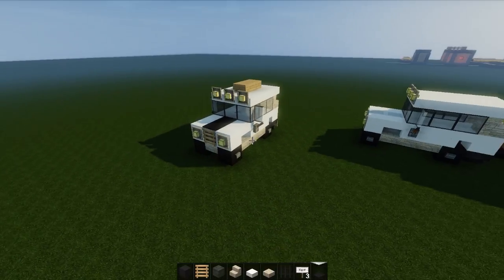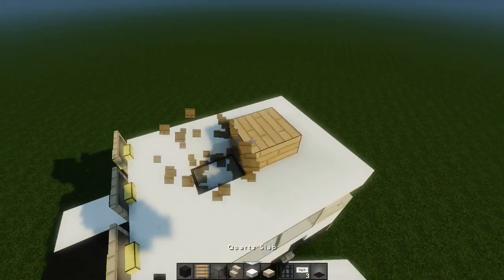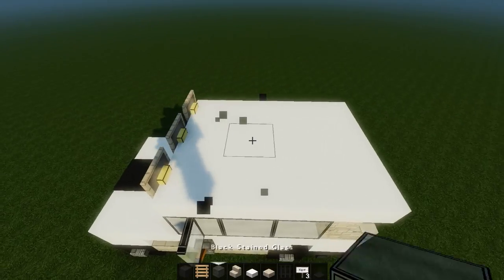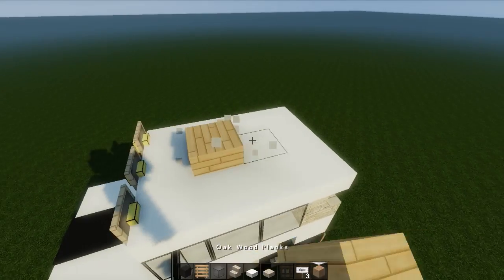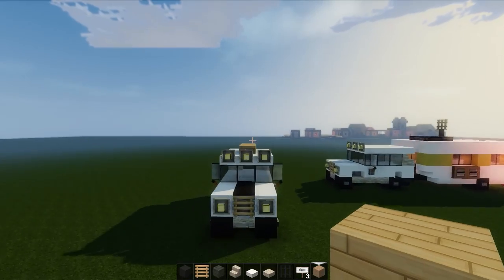If you wanted to get rid of these you could go like that and then put the black carpet — oh, you can't because of course it's half slabs. Mojang, sort it out so we can put things on top of half slabs — it would make things so much better. But there we go guys, thank you so much.